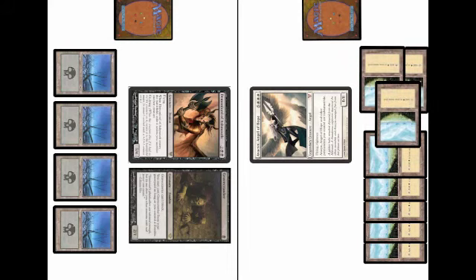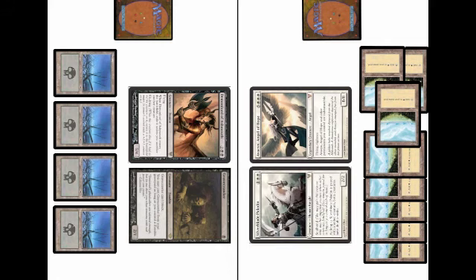If I want to play Silverblade Paladin, I tap the mana and play it. When it enters the battlefield, you target another creature you control. Here I'm targeting Avacyn, and it creates a pair between the two creatures. As long as they're both still alive, they get cool bonuses — like in this example, they both get double strike.